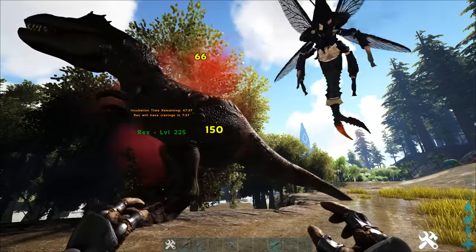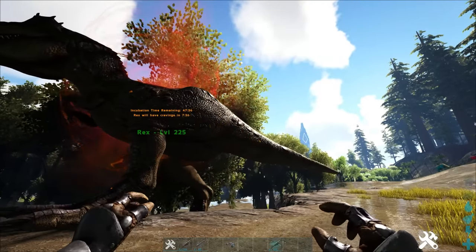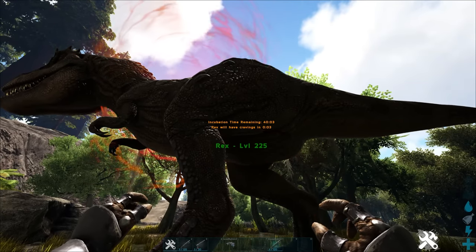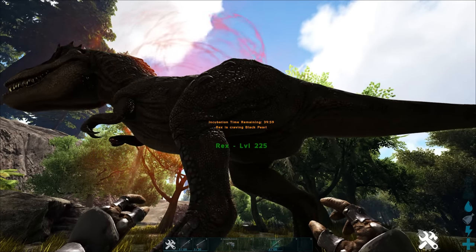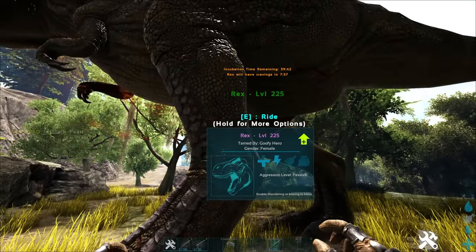Once the tame is impregnated, the Rhino-Naphtha should fly away. Now it's time for you to start taking care of your new baby. Cravings will pop up on your tame, and to get to 100% on your impregnation, you'll want to feed the cravings on time.